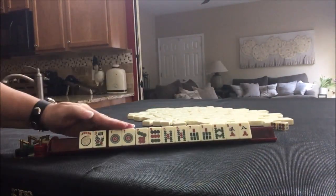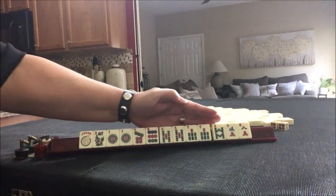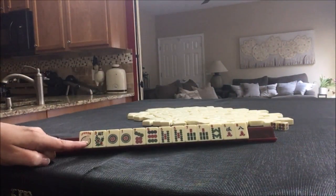We have a joker, a flower, a pair of ones with our dots, a pair of 5-7 with bams, and single 5 and 8. For pull 1, what would you play and what would you pass?